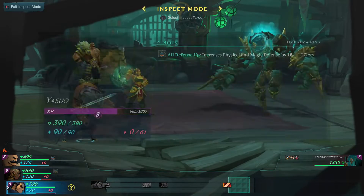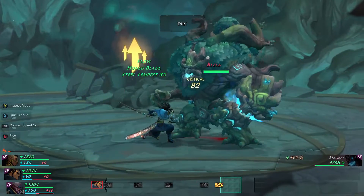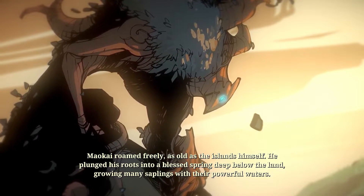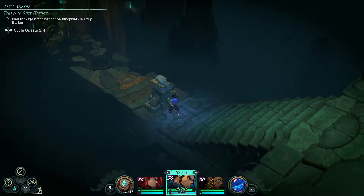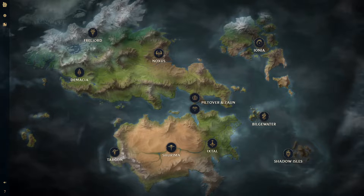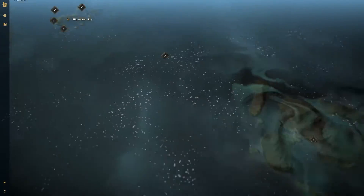The Ruined King, a League of Legends story, is a turn-based RPG game set in the world of Runeterra, where the ever-popular MOBA title League of Legends and the hit Netflix TV series Arcane, as well as the card game Legends of Runeterra, also take place. For this title, we are focusing on the southeastern part of the map — the lawless port city of Bilgewater and the lands shrouded by the black mist, the Shadow Isles.